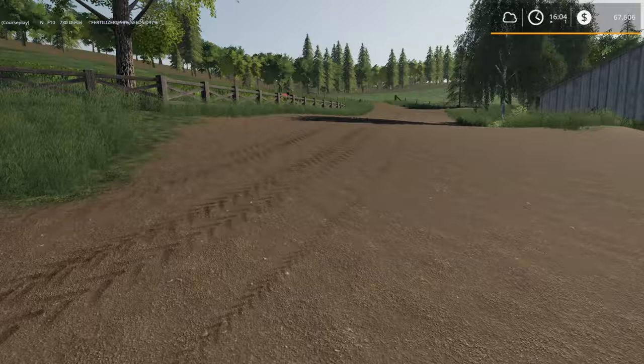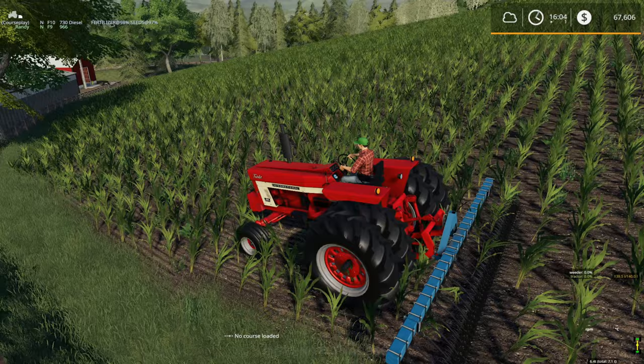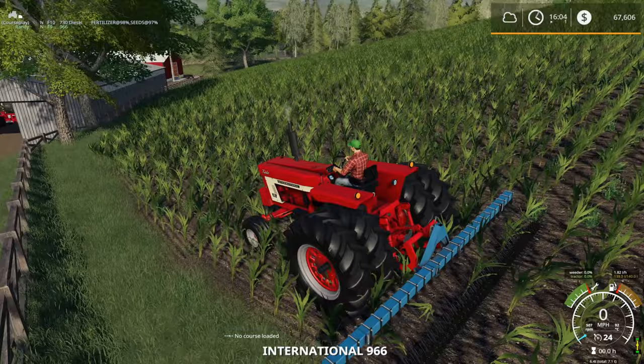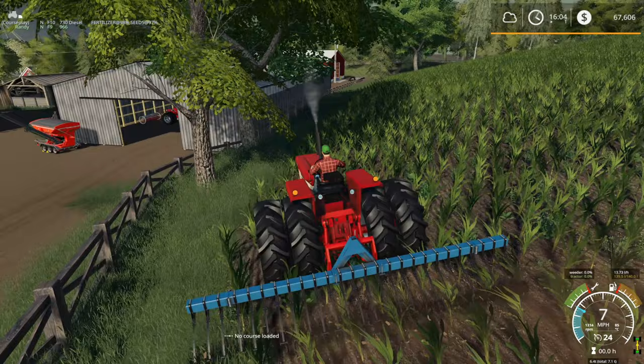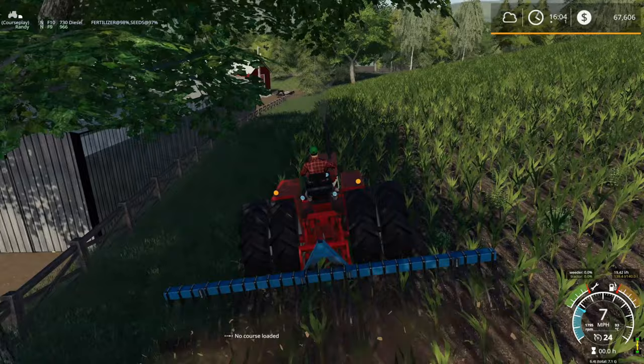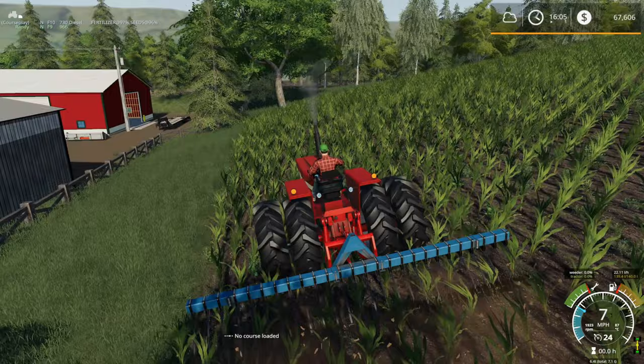I wanted to start off this episode by doing some weeding. Got the Farmall International 966 hooked up to our weeder we purchased last episode. I probably won't do a whole lot manually - we're going to take it for a couple spins here and hopefully get rid of some weeds. I'll probably set this up with CoursePlay. Oh, I don't have GPS on this tractor, so that wouldn't work for the GPS guidance. CoursePlay it probably is then, or I'll have to go get a tractor with GPS or put GPS on this tractor.